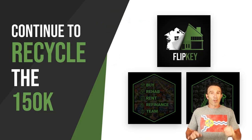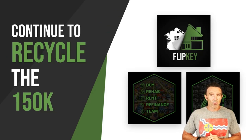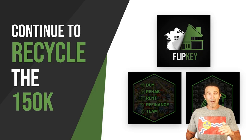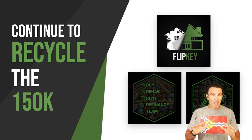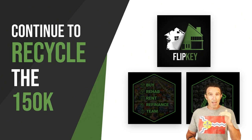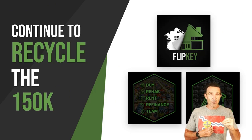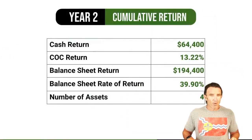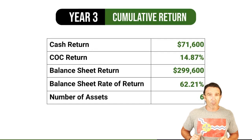To clarify the model: we're doing $200K houses for the BRRRRs and turnkeys, and approximately $180K houses for the flips making $25K each, requiring about $150K all-in. For Year 2, your cumulative cash return with cash flow plus flip profits is $70K — that's a 14% cash-on-cash return.